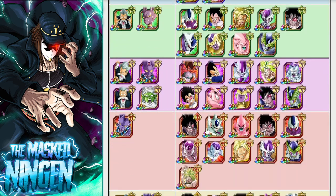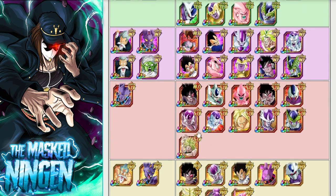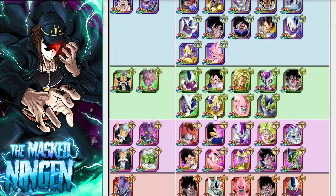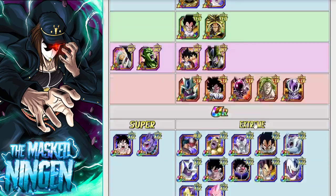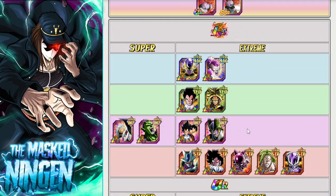The free-to-play STR Turlez is okay as well, but you'd ideally want to run the physical one or even the AGL one before him. Kid Buu is an Extreme INT leader — if you really have no other options, you could actually make a full Extreme INT build, but that's a last resort.